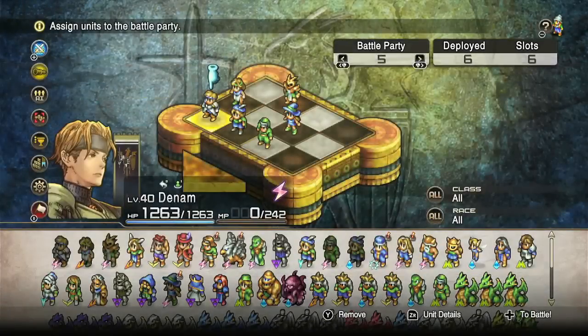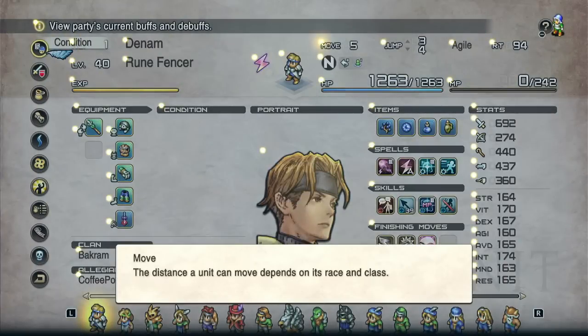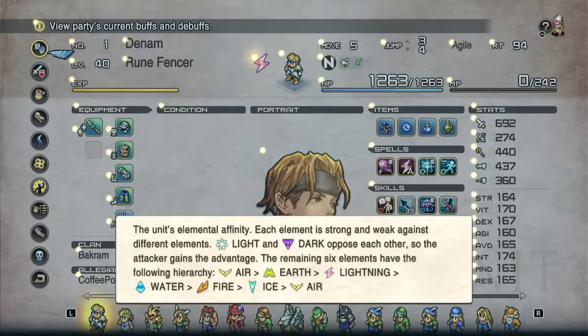Your movement range is going to be determined by your class, and it's further modified by your skills. For example, a skill like Siege will remove one movement but let you ignore Rampart Auras, whereas upgrading most of the leg items in the game will improve your movement by one or two. Your jump is improved by upgrading your arm slot, and it's generally going to be around the three to four range. Definitely always upgrade your arm slot items — the extra movement doesn't sound like much, but there are a lot of openings that it suddenly gives you.